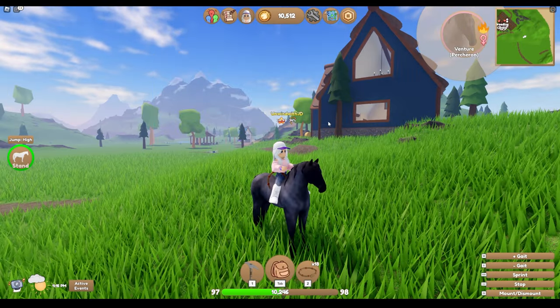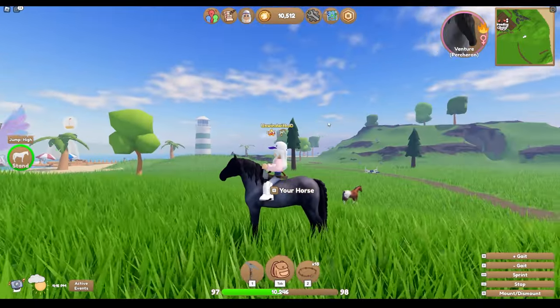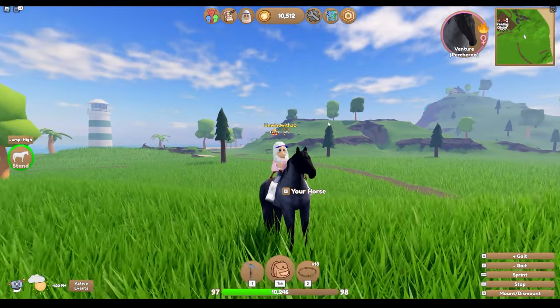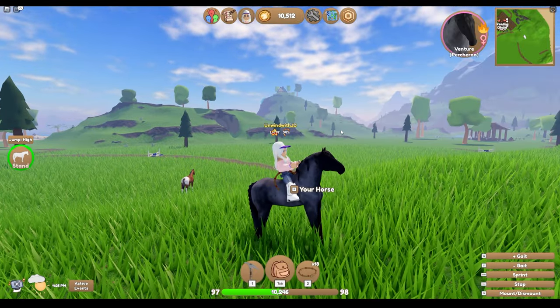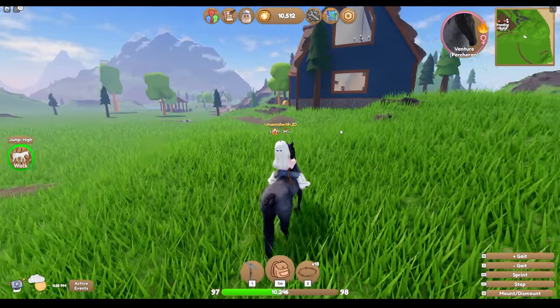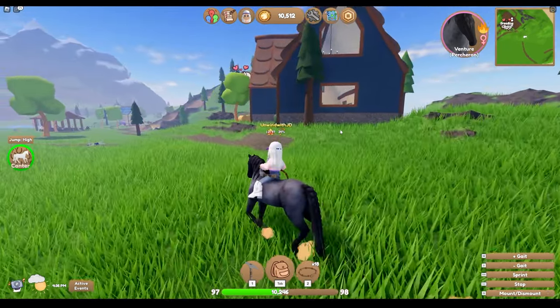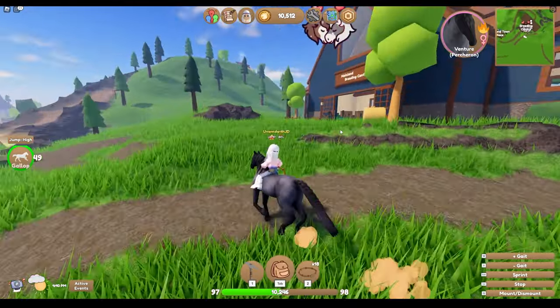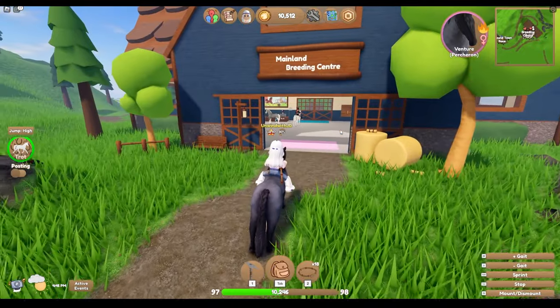And then this Blue Roan Percheron — I got it because I saw it and I was like, oh my gosh, it's Blue Roan. It's Venture! Obviously they look nothing alike really, but I thought she was really pretty too. I really like these drafty breeds, I think they look nice. So let's head into the breeding center and get some foals coming, because that is the fun part.